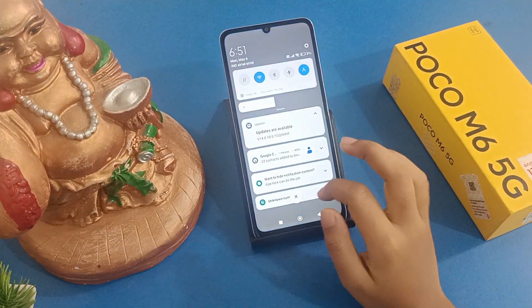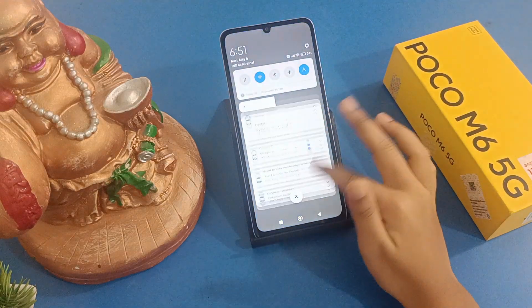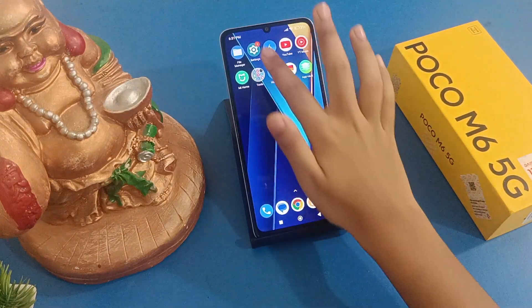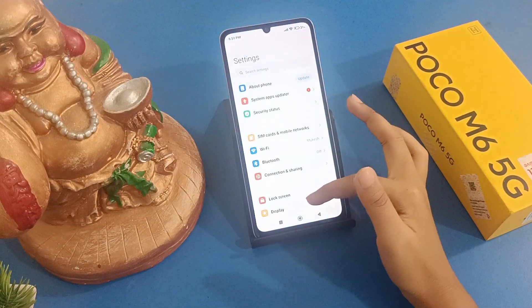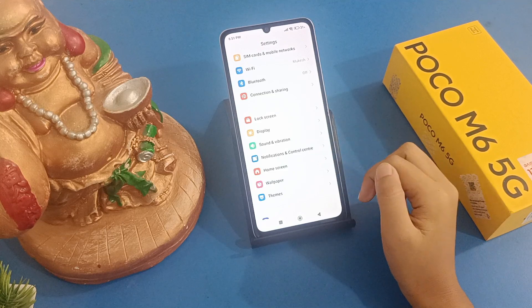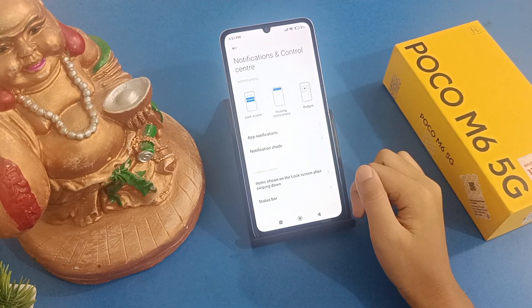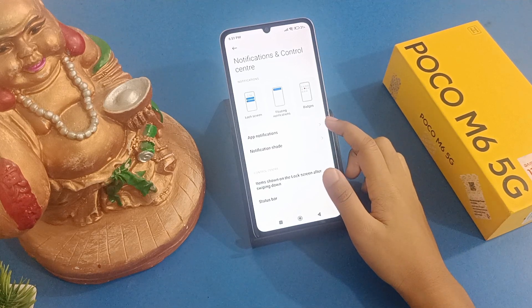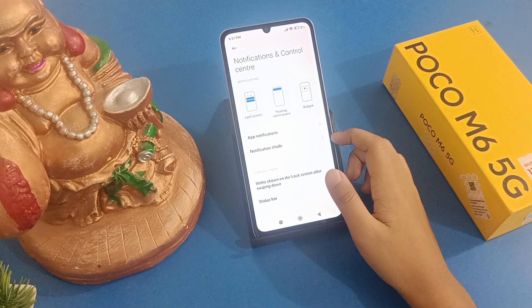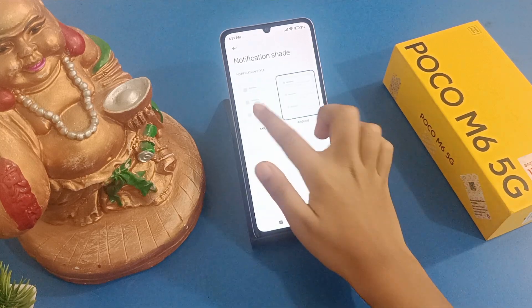If you want to change your notifications, tap on Settings, then scroll down and click on Notification and Control Center. Here you'll see App Notifications and Notification Shade — tap on Notification Shade and select MIUI.